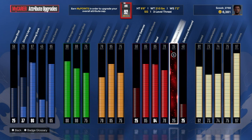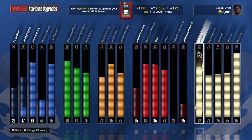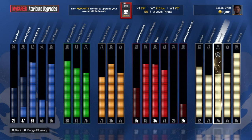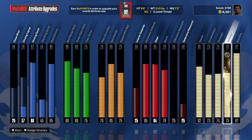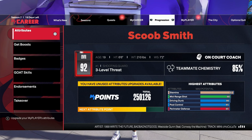Offensive rebound 25 — I don't need it. Defensive rebound goes up to a 40, but it's a 25 — I can still grab rebounds with a 25. Speed is 82, acceleration 73, strength 74, vertical 75 — that goes with the dunk, posterizer and all that. Stamina 97. And as we get into the badges more...